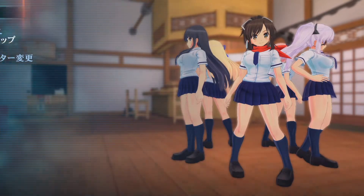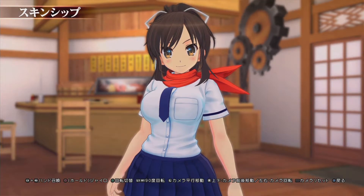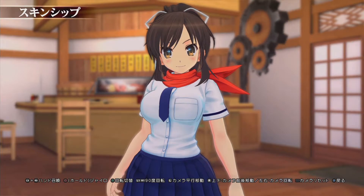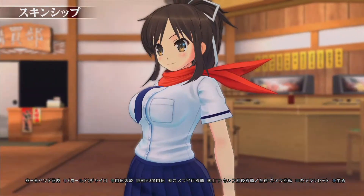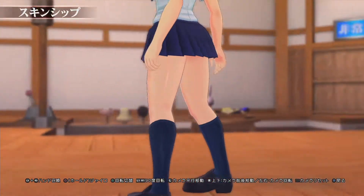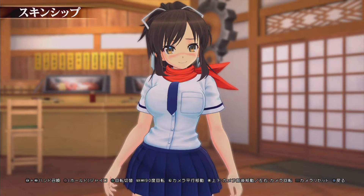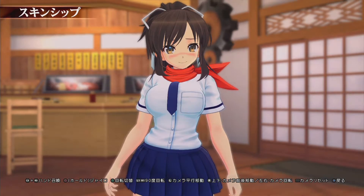Let's head on over to Skinship — let's see what this is like. Now if this is not your first Senran Kagura rodeo, you definitely know what's going to happen here. Skinship — I don't know what they call that in the English version, it's probably not Skinship, but it could be. Down at the bottom we have command prompts: L3 and R3, click those together and it says 'Summon Hands,' which is my favorite Final Fantasy summon.